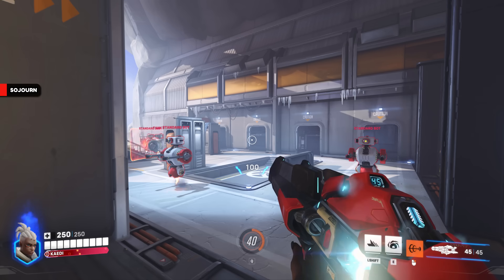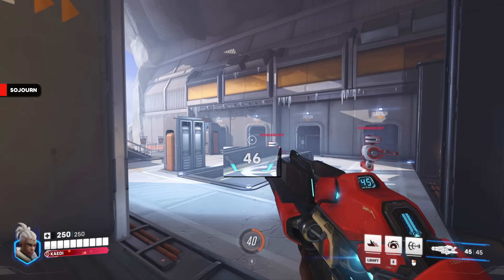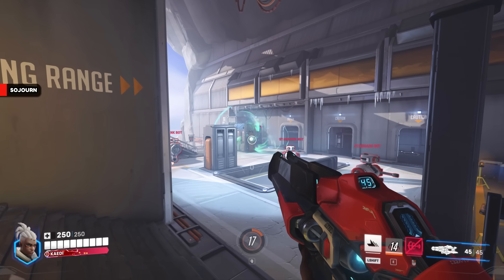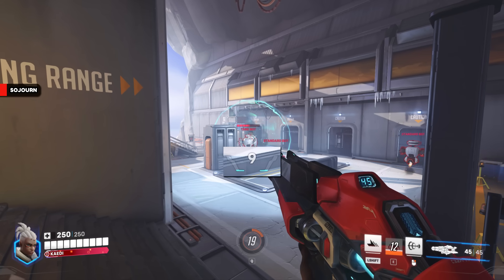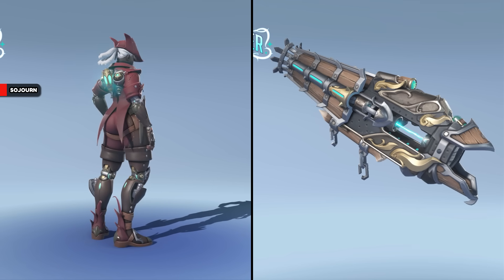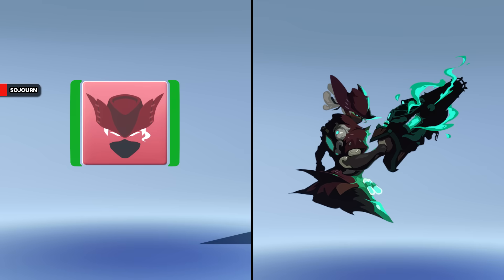Sojourn's Railgun no longer stops draining at 25 energy. However, the time before energy starts depleting has been increased from 7 to 12 seconds. Her Disruptor Shot damage per second has been increased from 60 to 80, and now 25% of the damage it does is converted into Railgun energy. Sojourn has a legendary skin called Witchbane in the battle pass at tier 20 — I think this one is really cool — along with a matching player icon and spray.